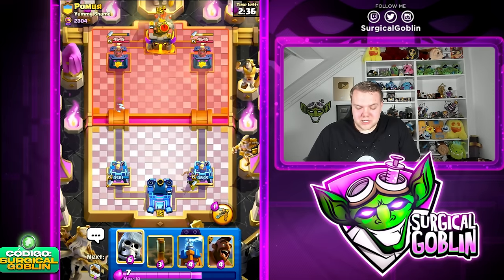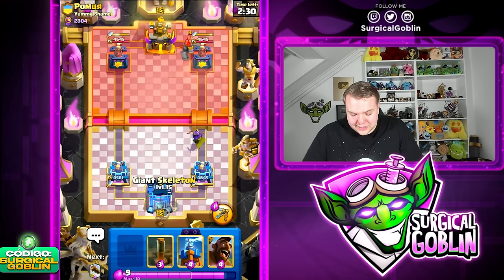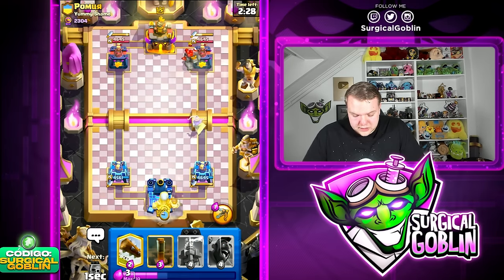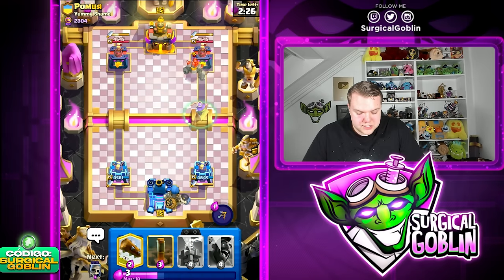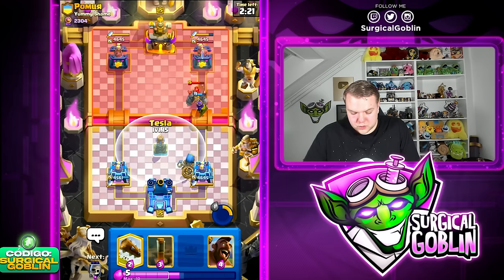Let's go Ice Spirit in the back. I think this is going to be the last game of today's video, so hopefully we can finish off with a W. So far we lost once — that one match we lost for like 24 HP. Against this Golem player — he went Golem basically first play. It's a nice play because he's going to tank for the Archer Queen, but I feel like it's quite aggressive.